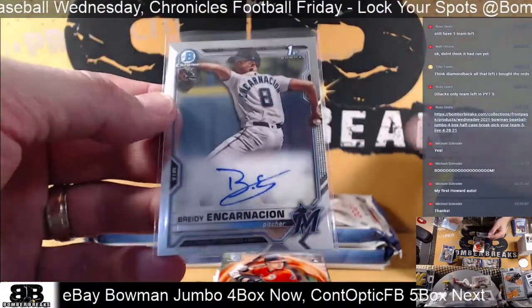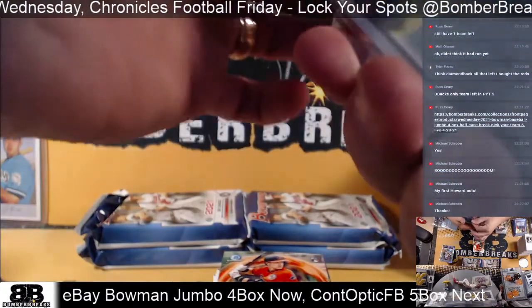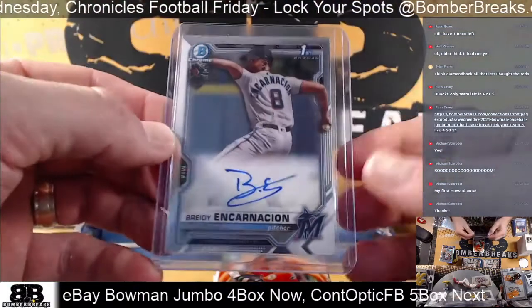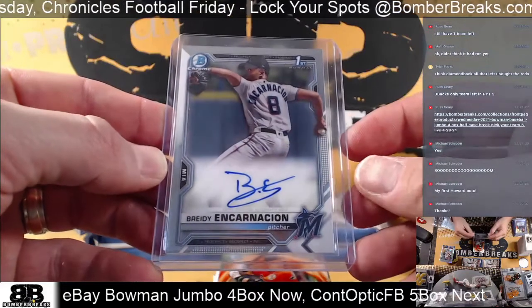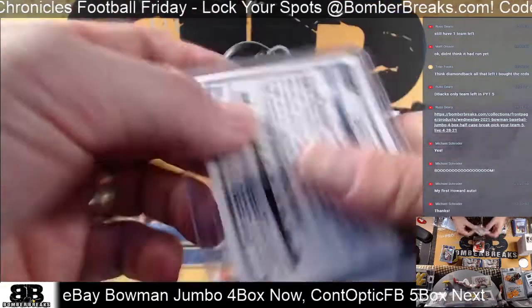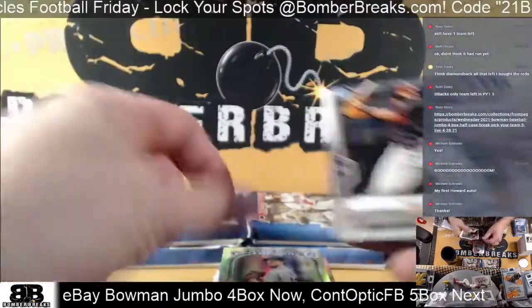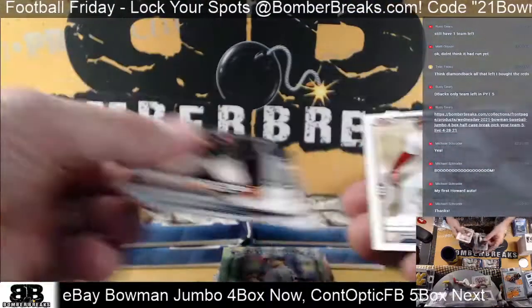That might be the guy's card where we got a sliver of a card in the earlier break — we got a little sliver that looked like that on the corner of it. Anyway, Marlins — you got this one. That's the full card and it's autographed: Phil, 3D Encarnacion, number 27 Marlins prospect. Mize, Ramos, Gonzalez, Kai Gomez, and Manoa Blaze.